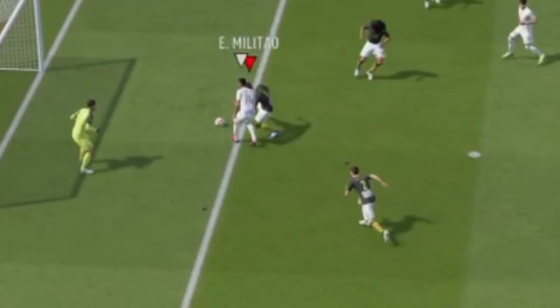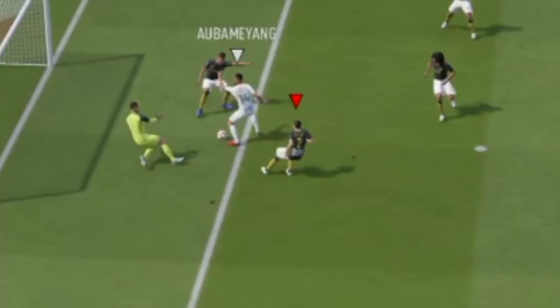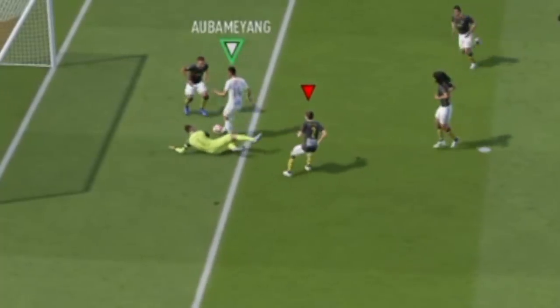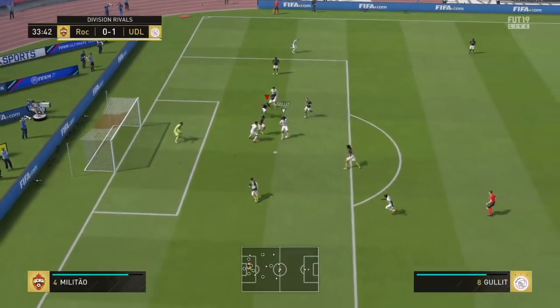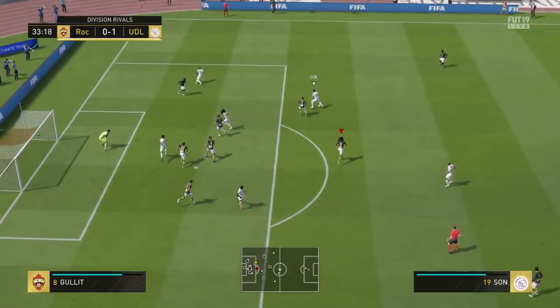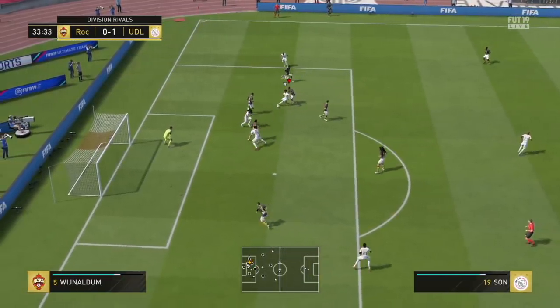But for FIFA 20, it's one of the many things that needs to be addressed. This goal is proof that these random bounces would happen with or without it, but la croquetta is sort of the spark in this play. In the last clip of the day, chaining la croquetta — he doesn't lose possession. As I said, a big aspect of la croquetta is that you are exempt from losing balance while you are performing the skill move.